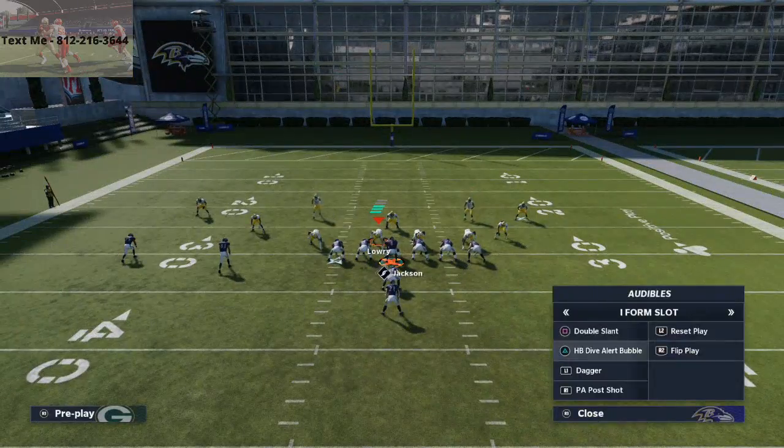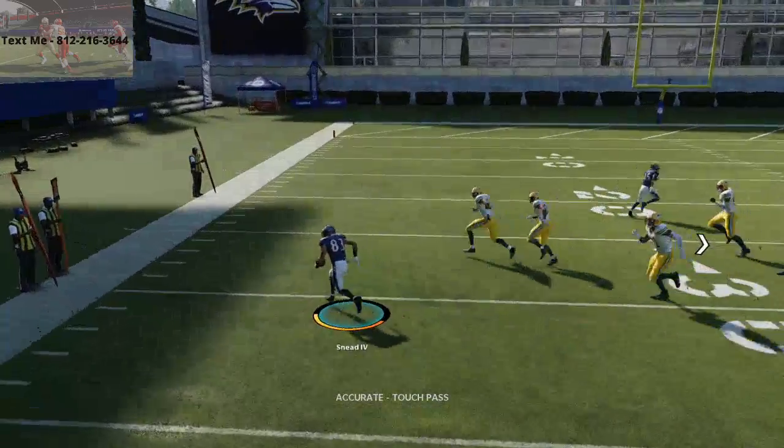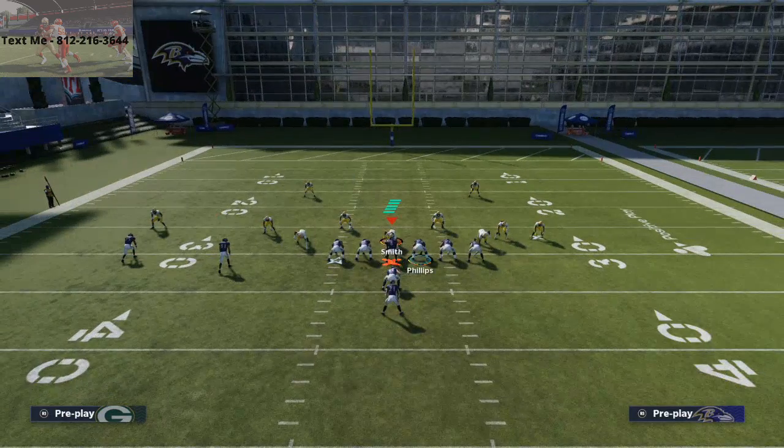If they start blitzing a lot of people, what you're going to be able to do is audible to the HB dive alert bubble and hit the bubble screen. So they're really not going to be able to blitz people even though they want to.